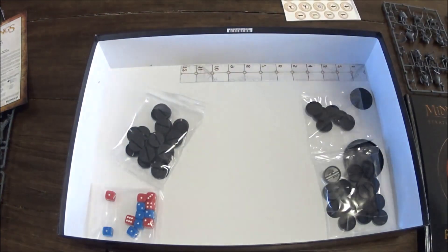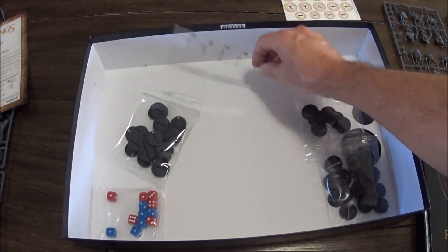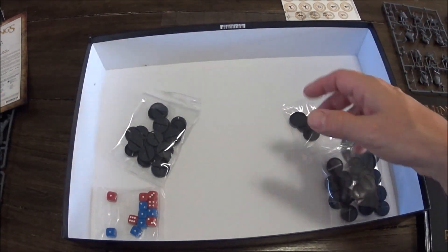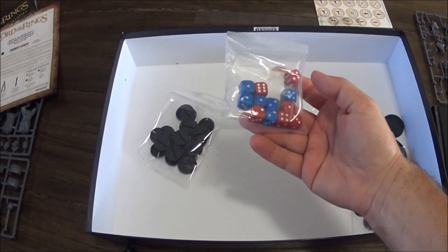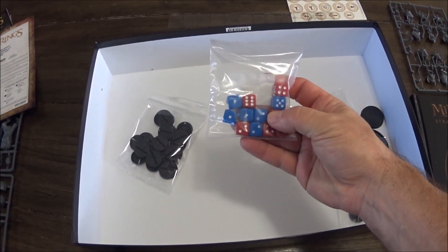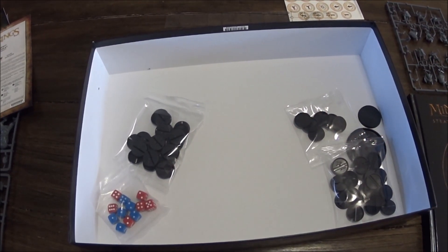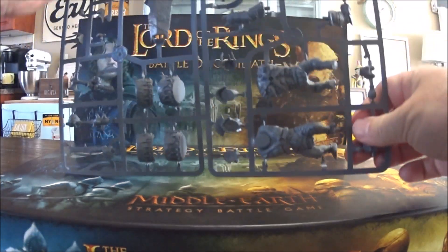Finally there's the construction booklet for the various pieces — it's always good to have rather than fumbling around. You also pull out a cheap plastic ruler, all the bases, and some very cheap dice. That's what you get in a nutshell.